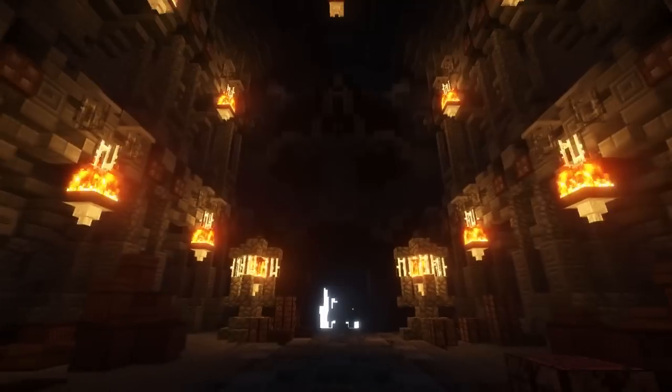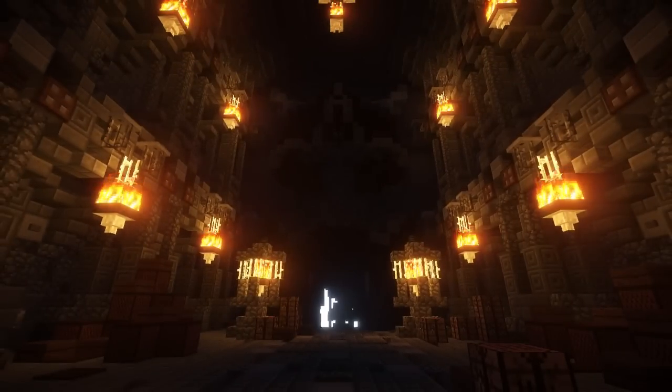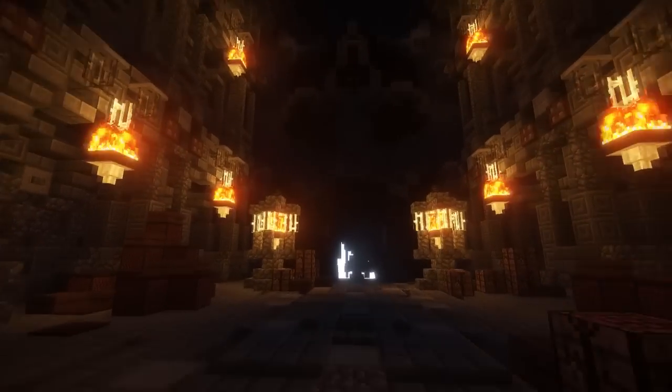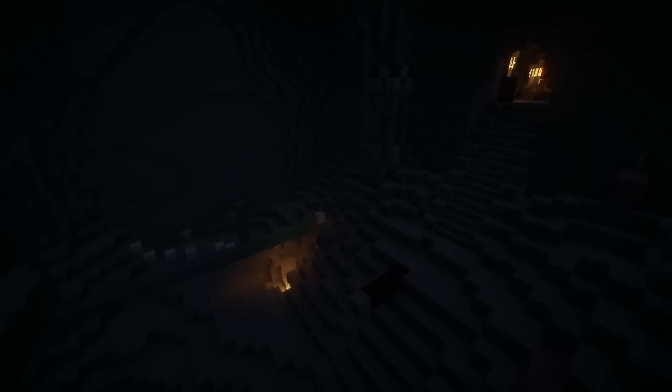Now we've got the big dwarven statue — the big dwarven head which is guarding basically the passage onwards. When you want to go deeper into the dwarven fortress you will have to pass this. As you can see it's quite dark here and there's nothing after that — they're still working on it. But so far it's great, it's looking great.